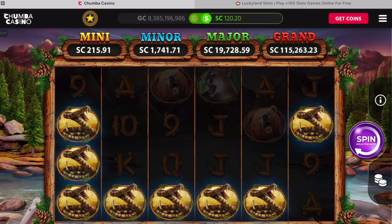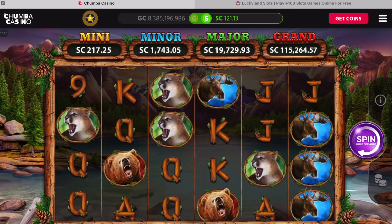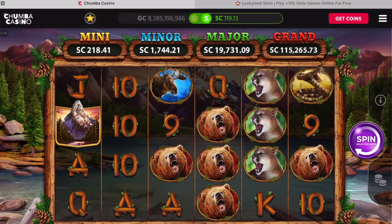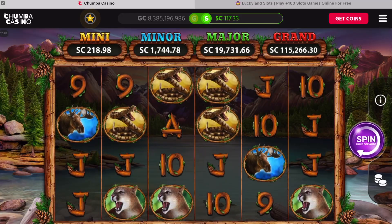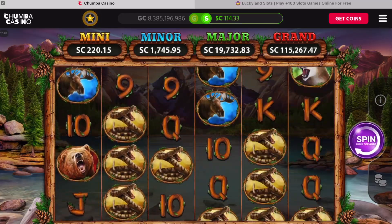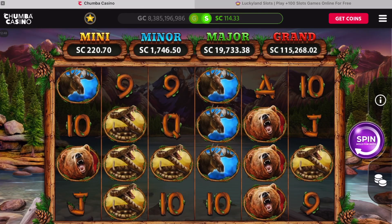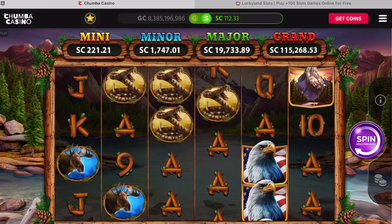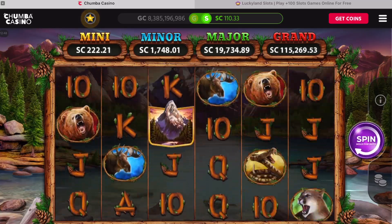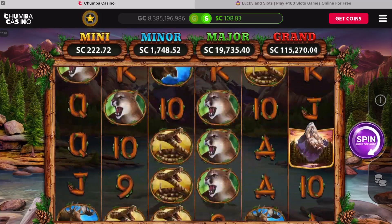Oh wow, we got a bunch of snakes! What did they pay? $12 — that's good. I still don't like you, snakes. Let's do some quick spins here.